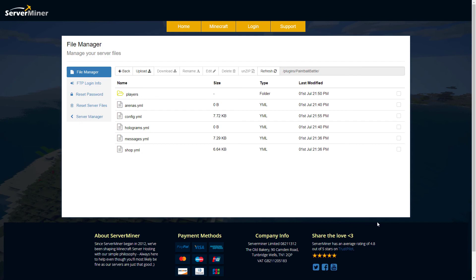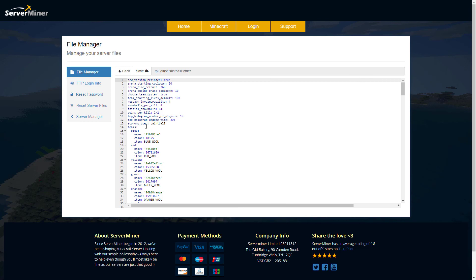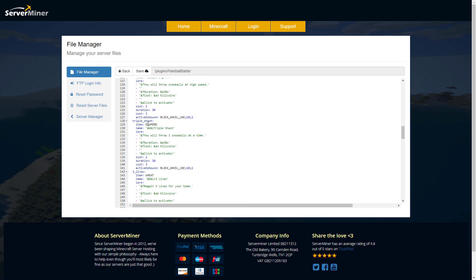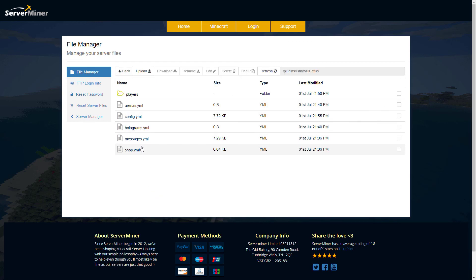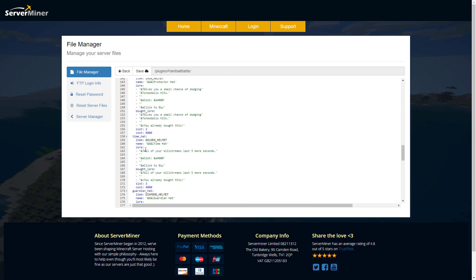Here we are in the ServerMiner control panel and as you can see there are quite a few YML files and a players folder. The main one to look at is config.yml — opening this up shows a lot that we can change and tweak: starting times, how many snowballs you get, coins per kill, team colors and names. Scrolling down we've got the killstreak settings — cost, item type, name, slot, duration. Then in the main shop section we can tweak all of the prices to make them cheaper if needed.